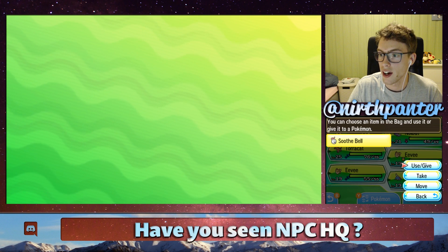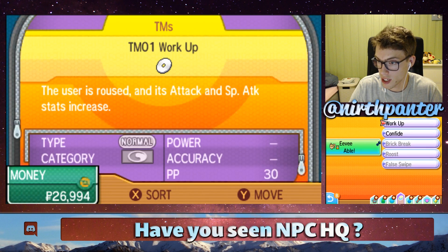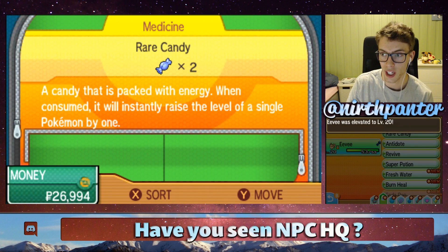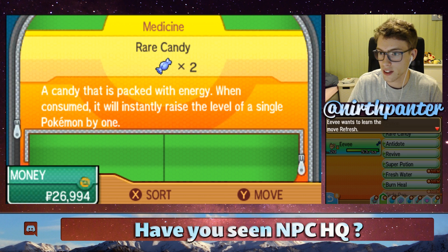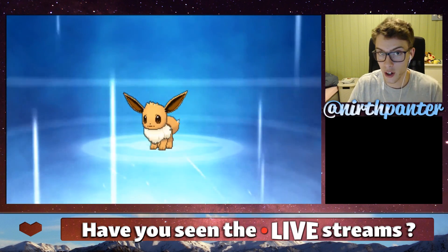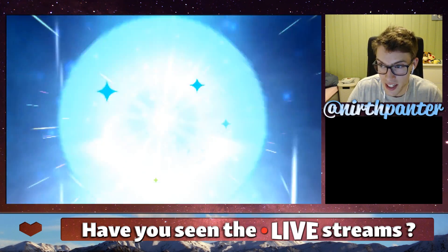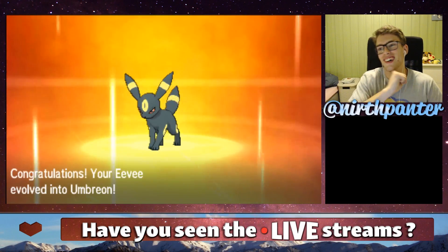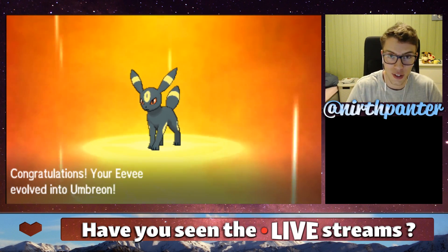So, if I now use a Rare Candy — because I don't want to run around in the grass, I think this is easier for the tutorial to keep it short — we should get to the evolution screen here, and hopefully get an Umbreon. So, let's see what happens here. Alright, that's cool. The Eevee evolved into Umbreon!